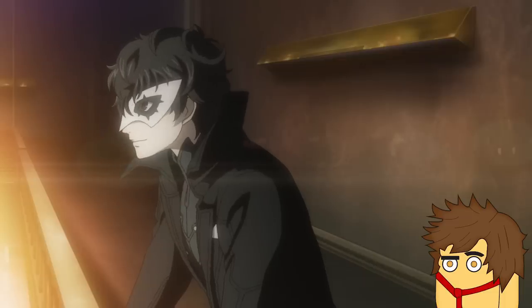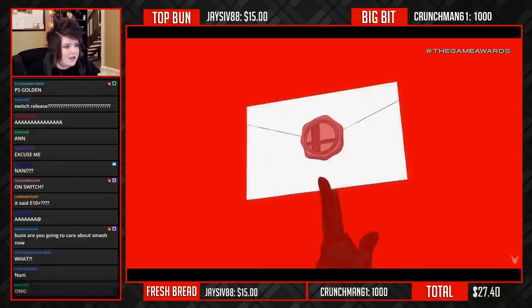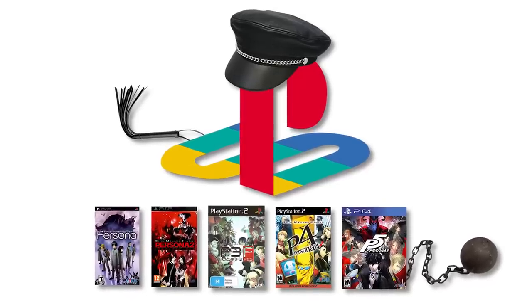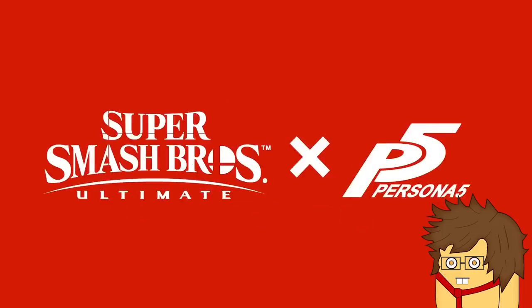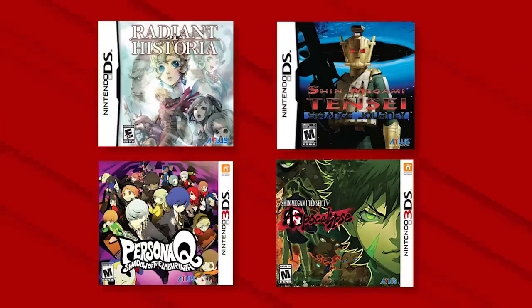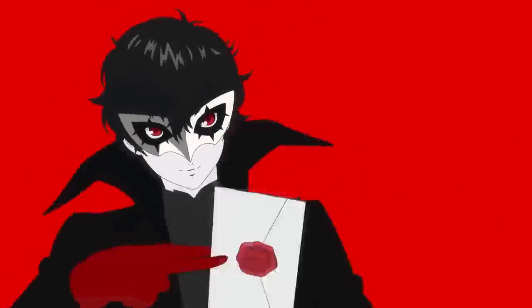You may ask yourself why this anime leather heathen was picked to be a Smash Ultimate DLC character since mainline Persona games have been held hostage by Sony for years. But the answer is rather simple: Sakurai had a loud love affair with Persona 5 during the 1,000 hours it took to beat it, and Atlus has made critically praised exclusives for Nintendo in the past. So with enough connections and favoritism, here we are with Joker.